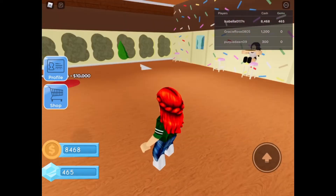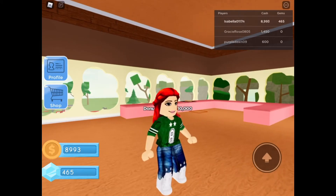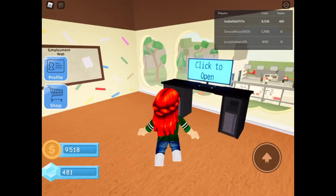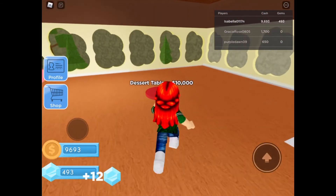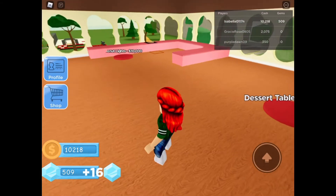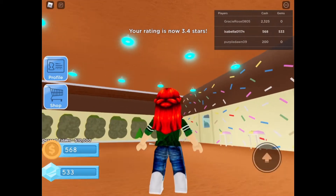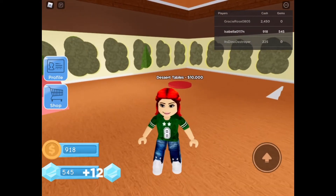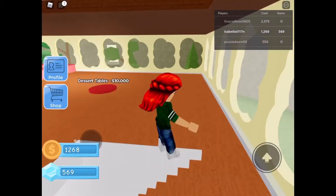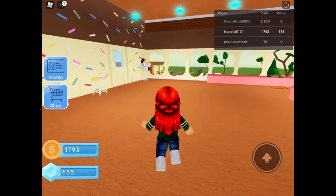Oh my gosh, that looks so cool! We're gonna get ten thousand dollars for this, then we'll do the outside. Wait, how do you get a table? It's two thousand dollars. This is going to take a long, long time. Thirty-seven - okay, now we have three thousand dollars. I need like ten thousand more - that's a big amount.